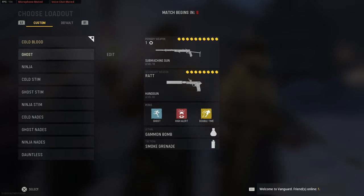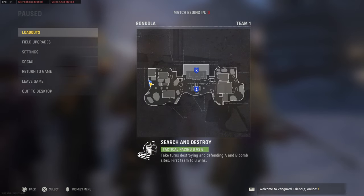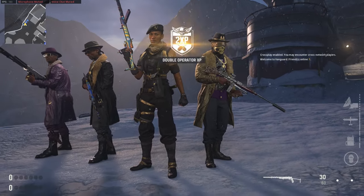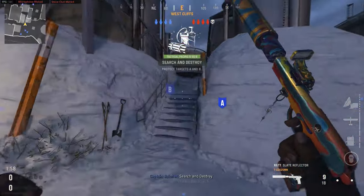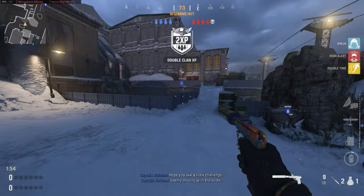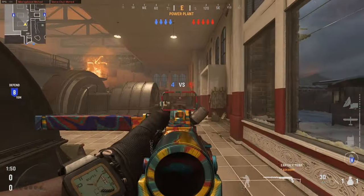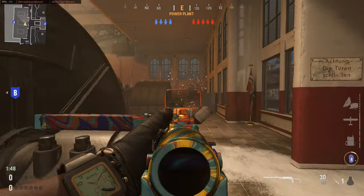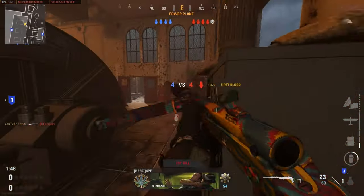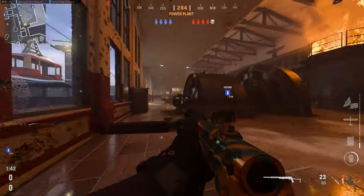We're about to use ninja stim — looks like we spawned on defense. I hate this side, but we'll see what we can do. Instant sprint towards B — I might get naded off spawn or once I get into this room. Nothing, nothing, naded. Hit marker — this guy got in late, but I should chill here for a minute. I know they're pushing kind of slow.